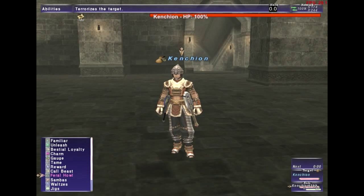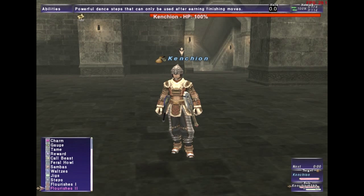Spur has its applications — especially in Dynamis for proccing triggers on monsters for job abilities — but other than that, when you're trying to do endgame content it doesn't work very well. And that's all the job abilities for Beastmaster.